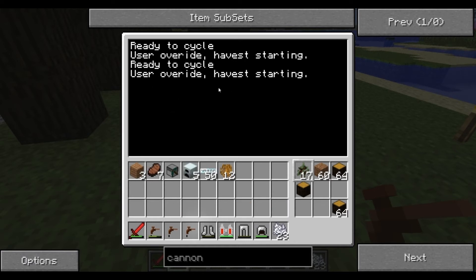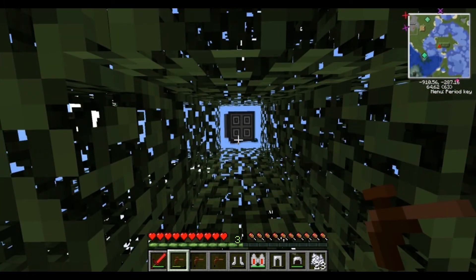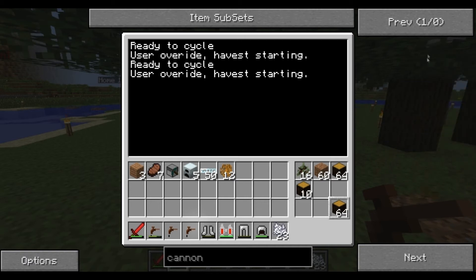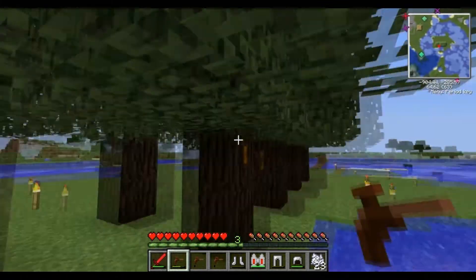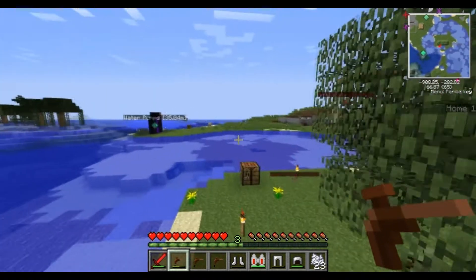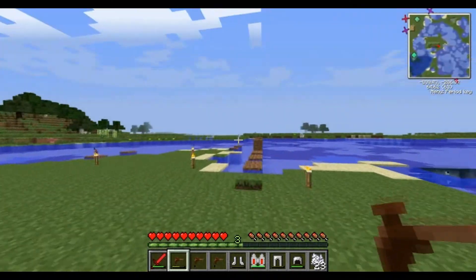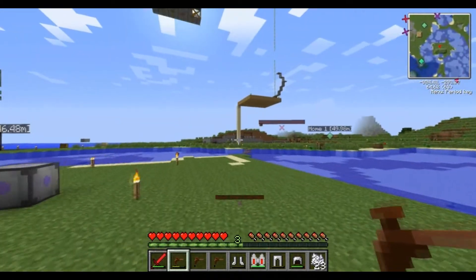We hit R — look at it go! You need to make sure it has dirt in its second inventory slot, because if anything is broken underneath it will place dirt. And make sure the saplings are in the left inventory. As you see, it places the saplings automatically. This thing just goes out and does all the hard work for you — you just sit here and lounge while it does everything.